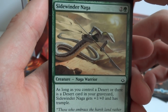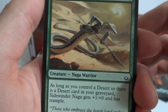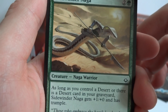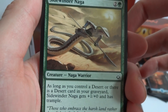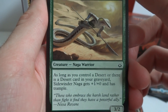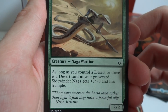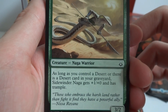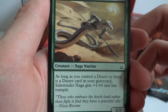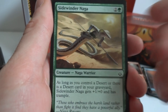This one is Sidewinder Naga — looks like a cobra with a spear, extremely long tail. You can see his slithering path in the background and a sandstorm covering up the sun. It's a two and a green, 3/2 creature Naga Warrior. As long as you control a desert or there's a desert card in your graveyard, Sidewinder Naga gets +1/+0 and has trample.